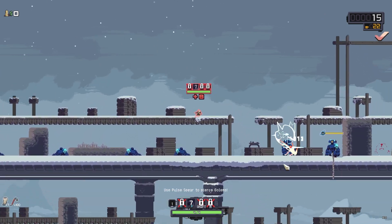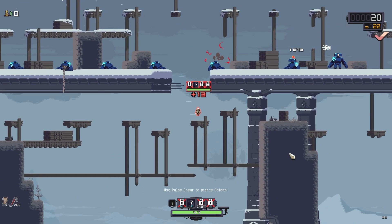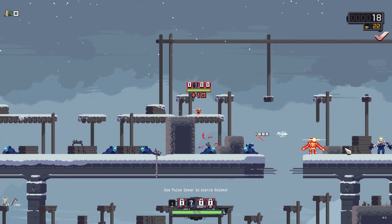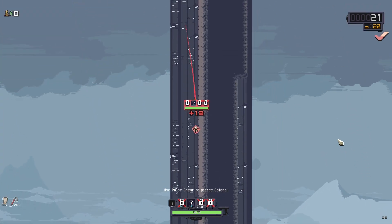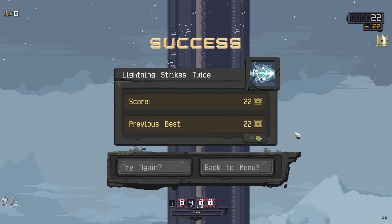If you find yourself struggling to get through the final part, there is an alternate method that I found completely on accident, even before I ever beat it the normal way — you can call this plan B. If you happen to miss your jump and begin to plummet, you should have ample time to continue activating your pulse as you fall and take out the last golems. This is actually how I first got the gold medal.